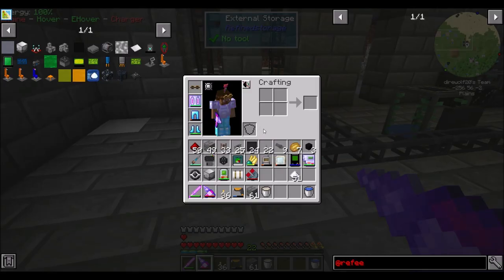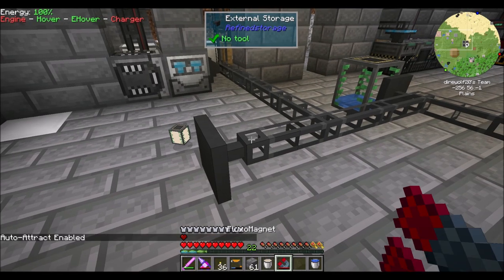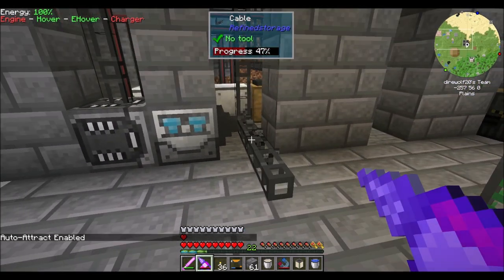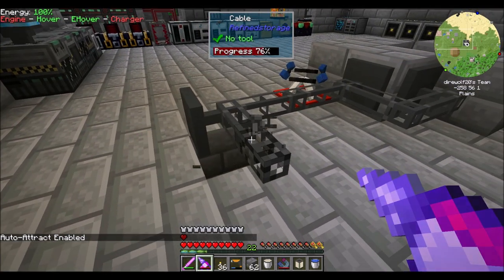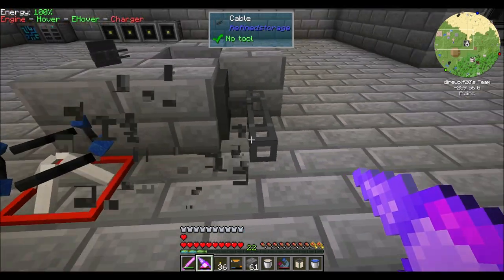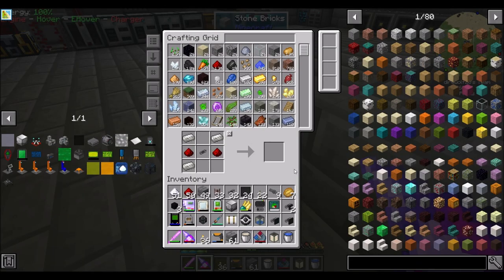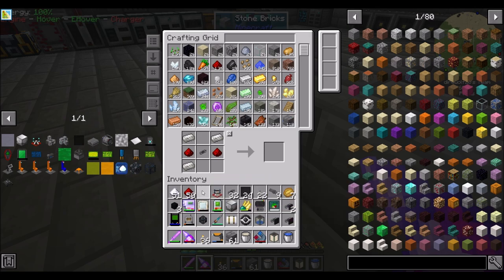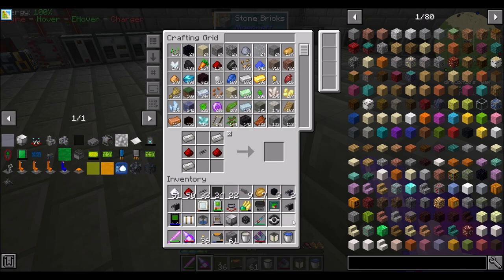That's pretty awesome. Let's take that and rebuild it downstairs from scratch so I can show you guys it being built, because I did this off-camera. I'm going to put away a few things I don't need — Unimores, extra stone bricks, my exchanging gadget.